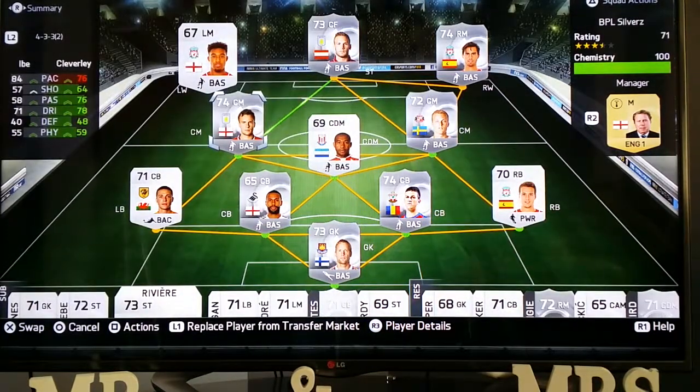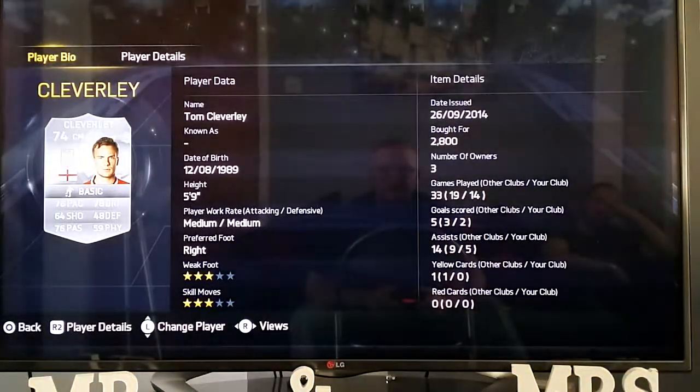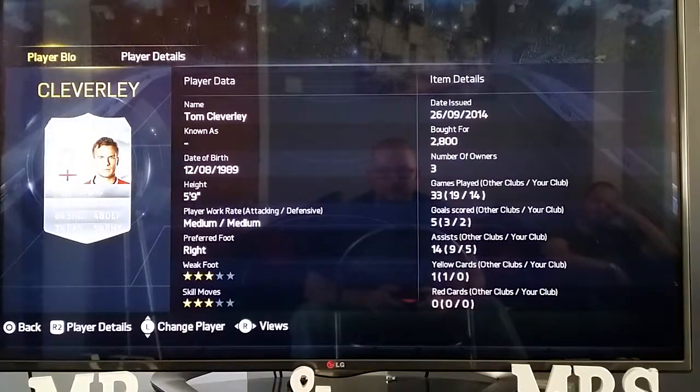Tom Cleverley as well — he goes for about 3k, 2.8 to be precise. 3-star weak foot, 3-star skill moves, medium/medium work rate. He's a good solid centre midfielder, I rate him. He's got 2 goals and 5 assists in 14 games, so yeah, he's doing alright.